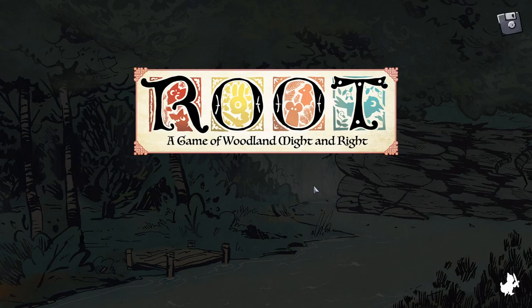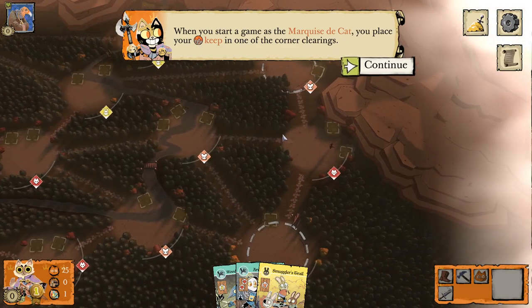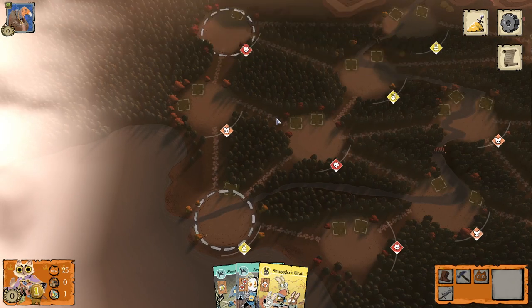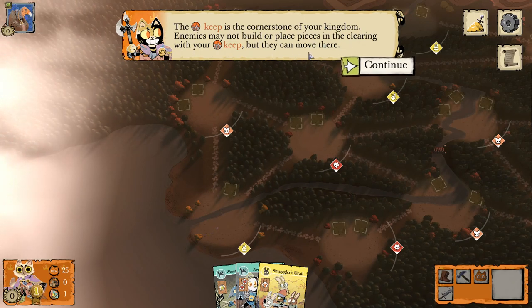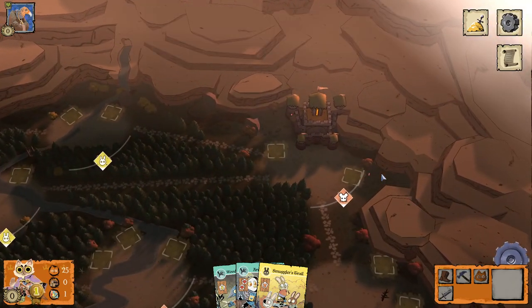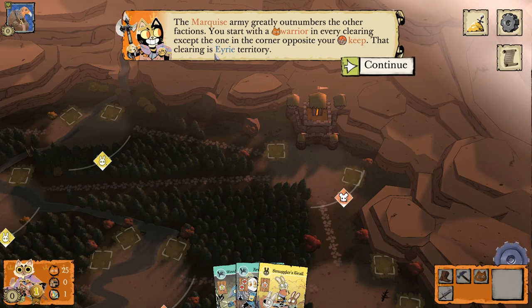The long war for the forest — learn to play the Marquise the Cat. The invading Marquise the Cat wishes to exploit the woodland, using its vast resources to fuel her economic and military machine. She scores victory points by constructing buildings. In a typical game, the first player to score 30 wins, but in this scenario let's see if you can get to 12. You place your keep in one of the corner clearings.